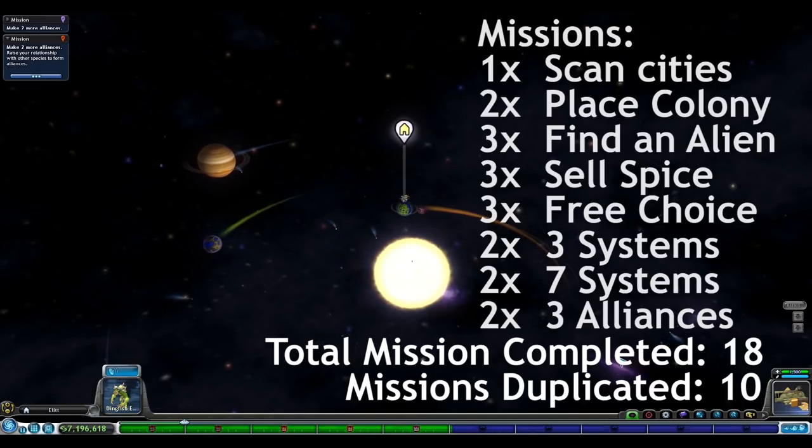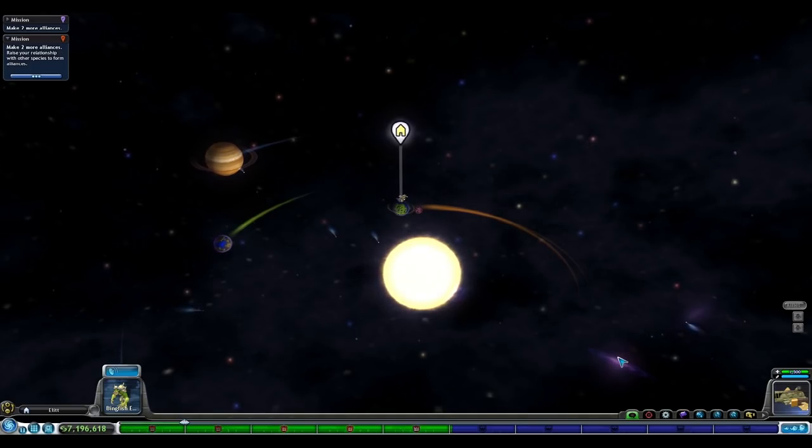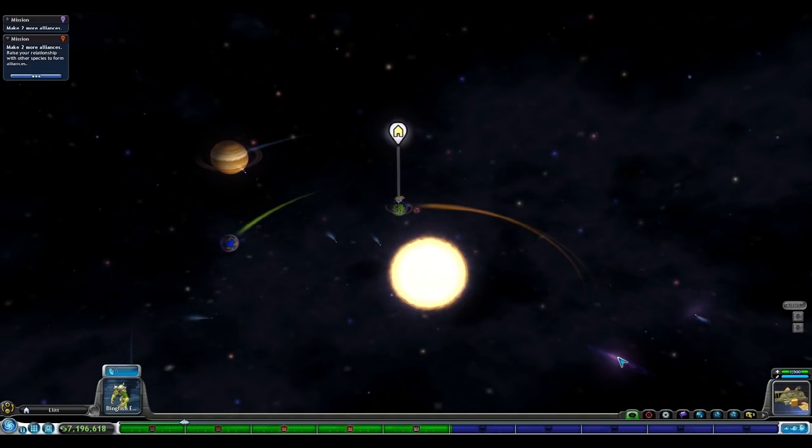And that's everything I wanted to show for Civilization Stage and some extra Space Stage glitches. Let me know what your favorite Spore glitches are, and if you know of any more glitches that weren't covered here, I'd love to check them out. Thank you so much for watching, I'm King of Valence, and I'll see you next time.